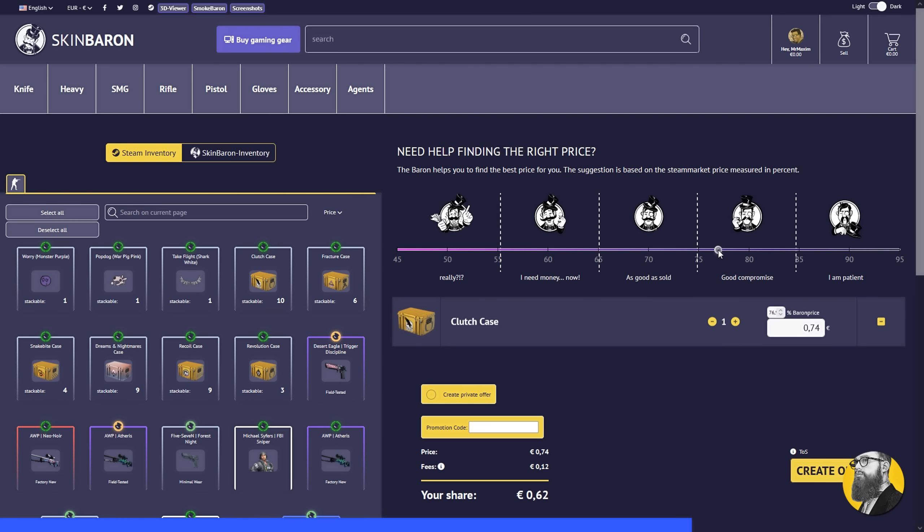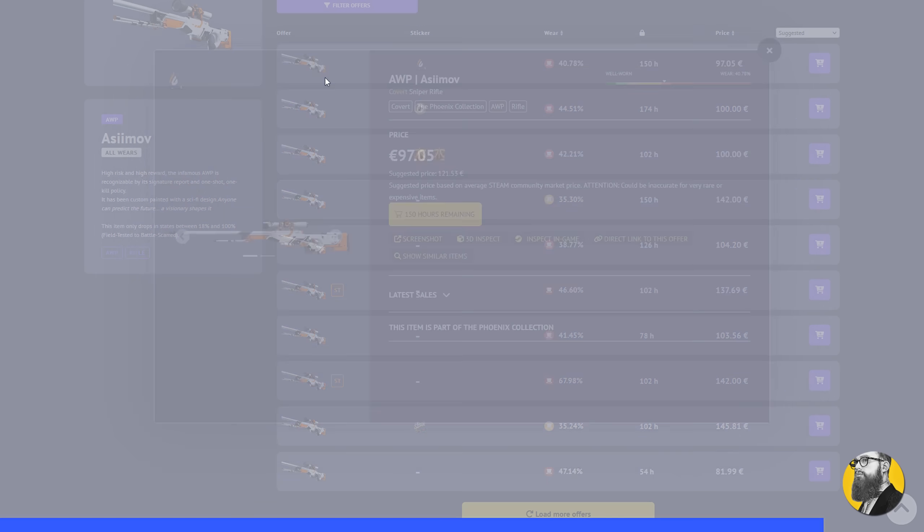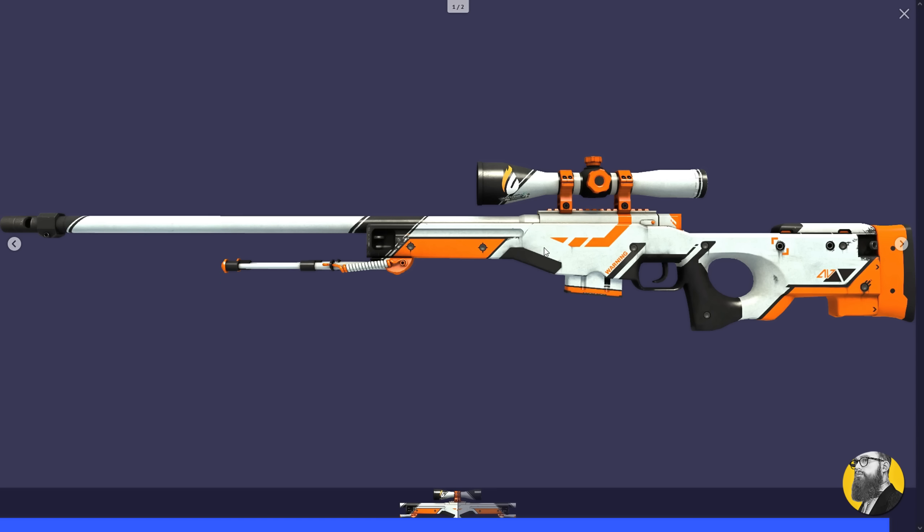The selling system is super easy to use, and of course you can find some hot deals on the front page. Check the link down below to visit Skin Baron, my sponsor for this video.